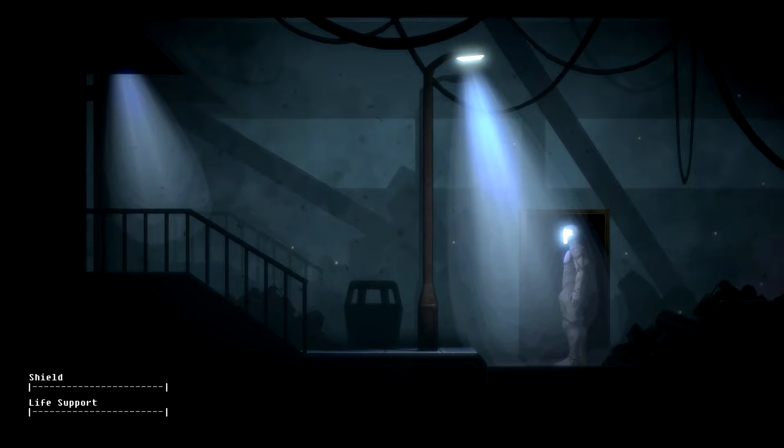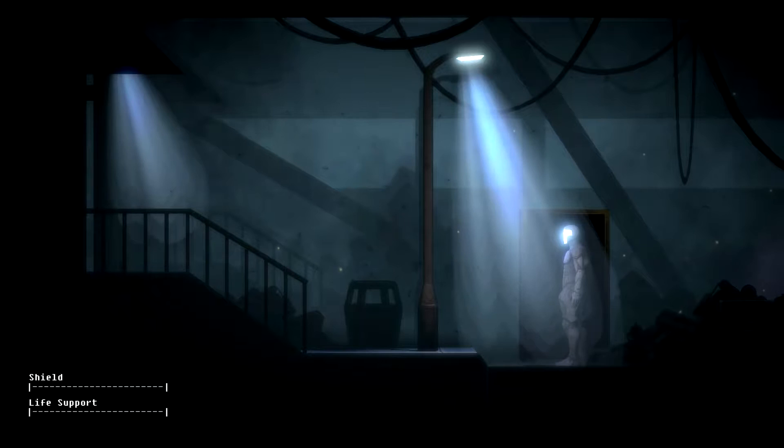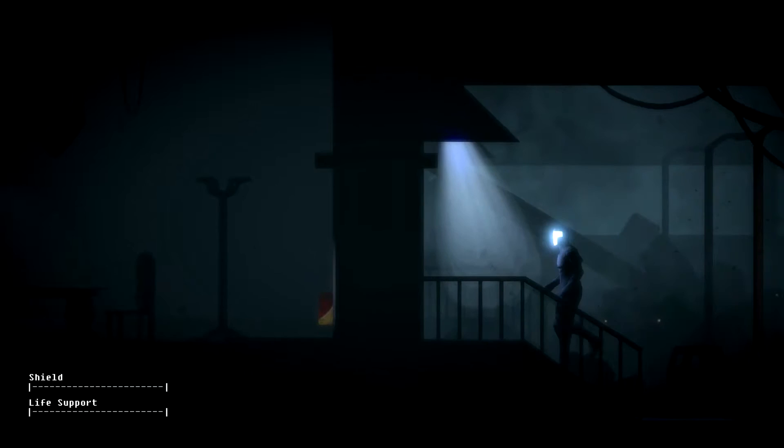Hello everyone, Shadefire here, and welcome back to episode 3 of The Fall. Last time we sort of made a new friend in the system administrator who saved us from the caretaker that wanted to delete us, by basically pointing out that we could be repurposed as a domestic droid and thus would not need to be deleted. So we need to pass a series of tests to prove our capabilities as a domestic droid so that we can actually leave the facility without issue and get to the medical facility.